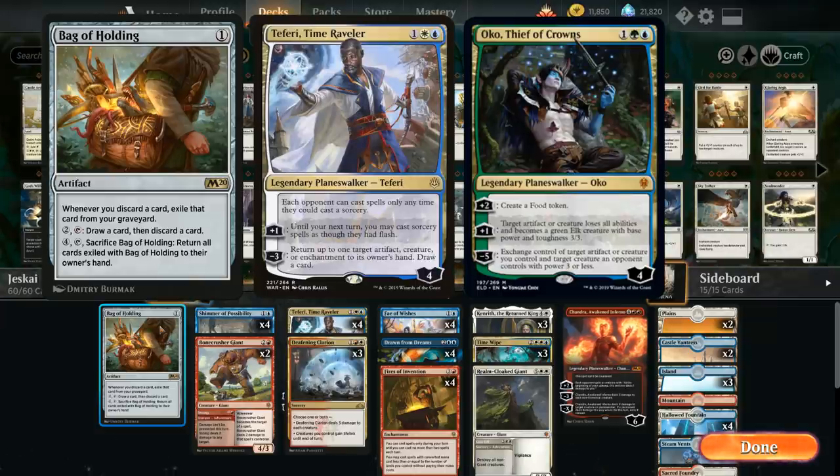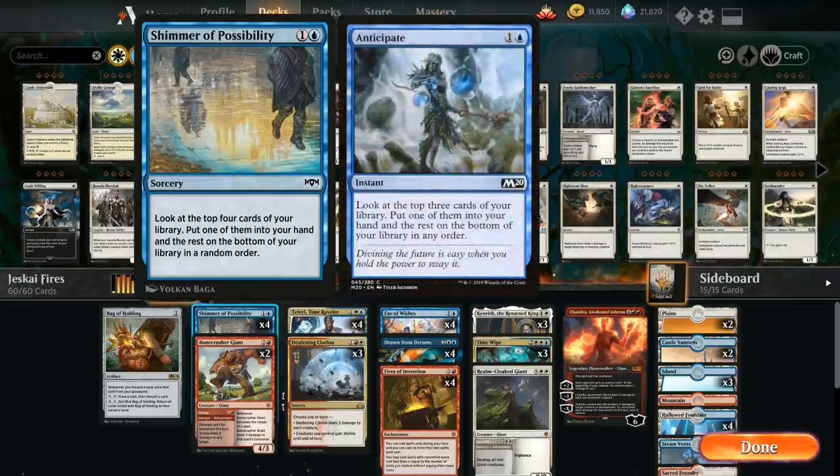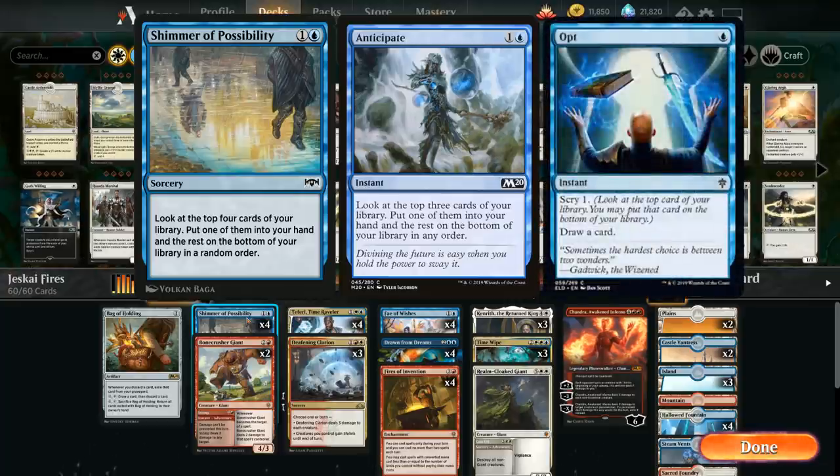At two mana we've got the full playset of Shimmer of Possibility — a sorcery that looks at the top four cards, puts one into hand and the rest on the bottom. We play this over Anticipate because Fires of Invention prevents instant-speed spells anyway. Digging one card deeper than Anticipate is just better. I find Shimmer digs deeper than Opt even at higher cost; we're not doing much on turn two anyway, so the extra mana to find Fires of Invention is worth it.